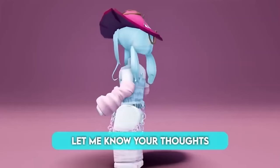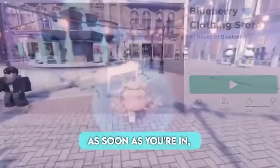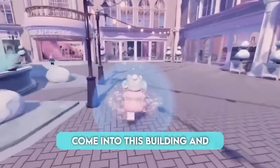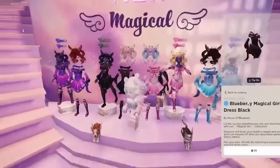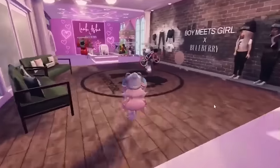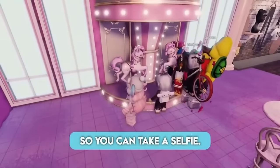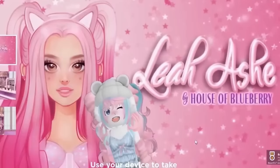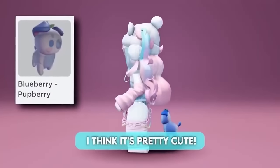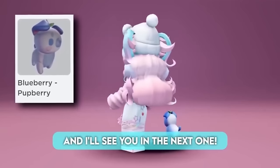Do you like it? Let me know your thoughts in the comments below, and I'll see you in the next one. To get this item, join this game. As soon as you are in, come into this building and enter this room so you can take a selfie. Press E once you're here, and you should get the item and a badge. Do you like it? I think it's pretty cute. Let me know your thoughts in the comments below, and I'll see you in the next one.